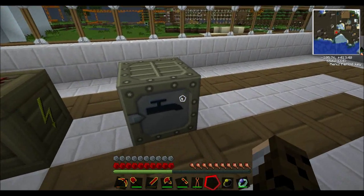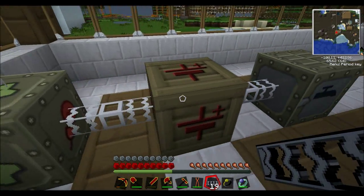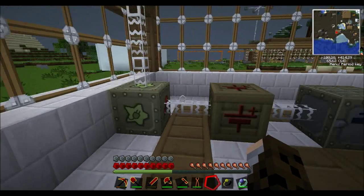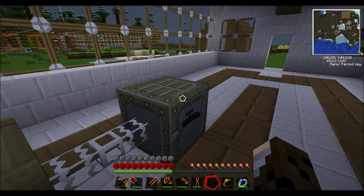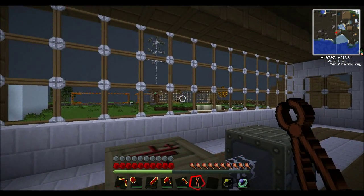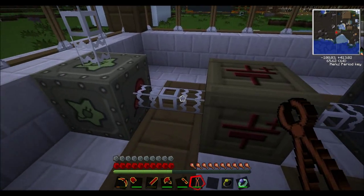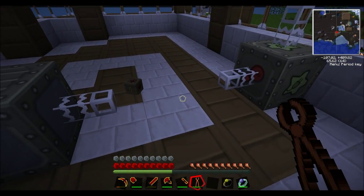I'll blow this one up as well just in case you guys don't believe me. So this is the input side and these are all the output sides — it's completely the opposite to the MFE and bat box. As you can see it's gaining power. For the MFSU you'll need a medium voltage transformer before the low voltage transformer, then to your machines. With a nuclear reactor you need: high voltage transformer, then MFSU, then medium voltage transformer, then low voltage transformer, then to your machine. It starts getting quite complicated.